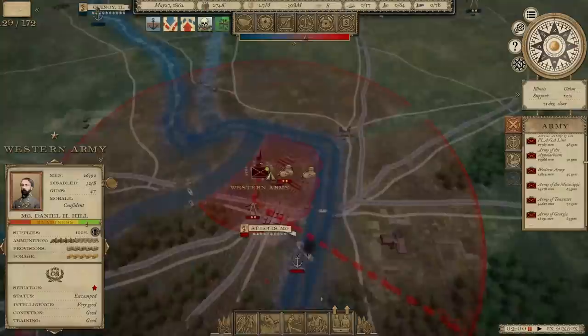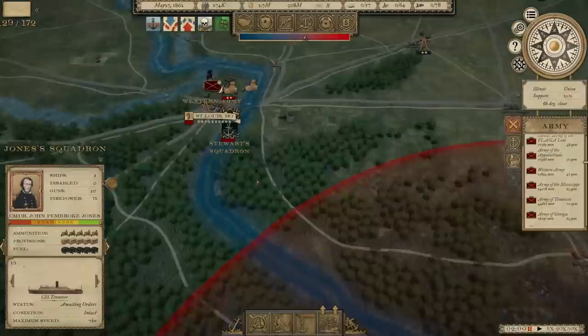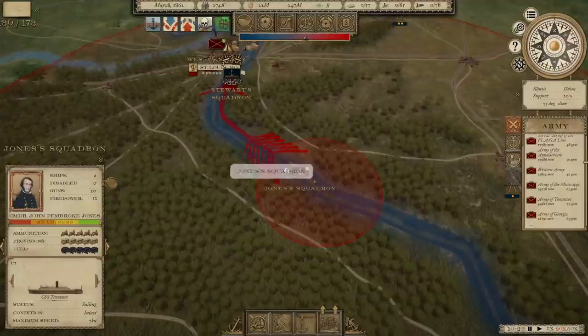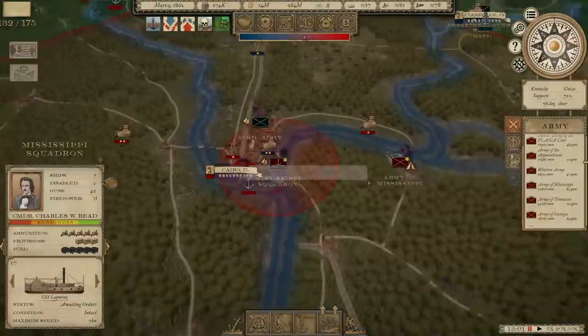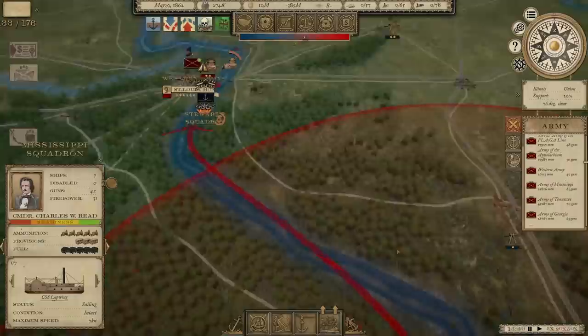What about Stewart's Squadron — how many guns do they have? One ship disabled, two guns. Piece of cake. Let's send Jones' Squadron up there to deal with that. Should be pretty easy — we've got a couple of gunboats there, the Tennessee and the Arkansas. Ought to be able to handle them. Whoa, why did our unit disintegrate? They should have had no trouble with that. Looks like Cairo's about to fall. Let's get Forrest over there and deal with that. Send the Mississippi Squadron — 42 guns. I don't understand that at all. We shouldn't have had any trouble with Stewart's Squadron with two guns.